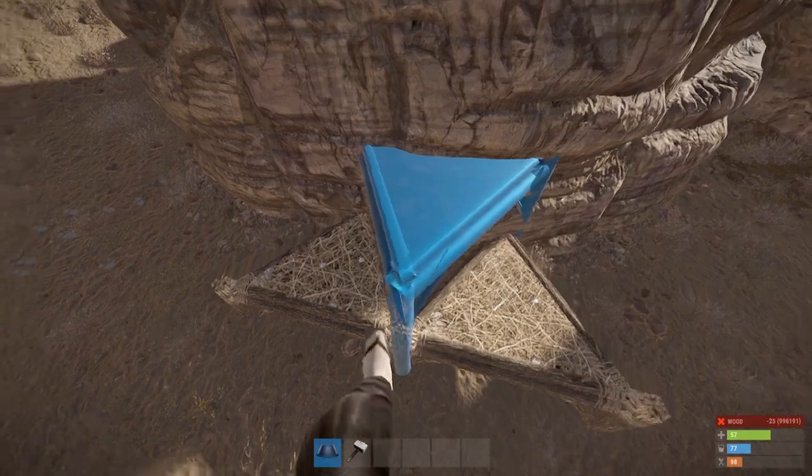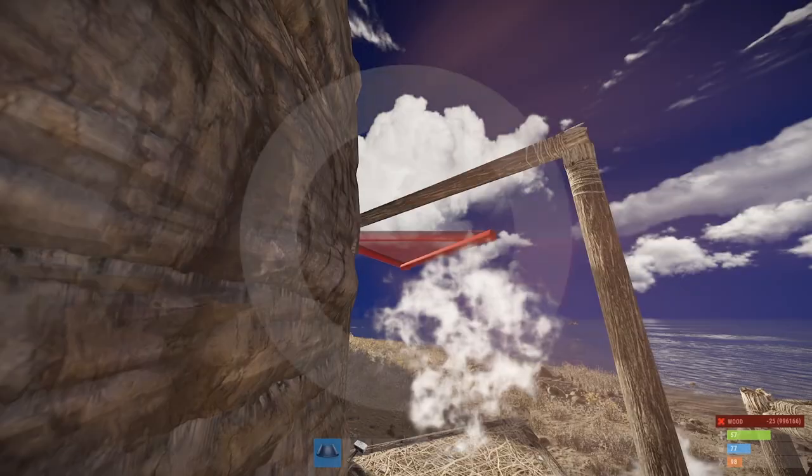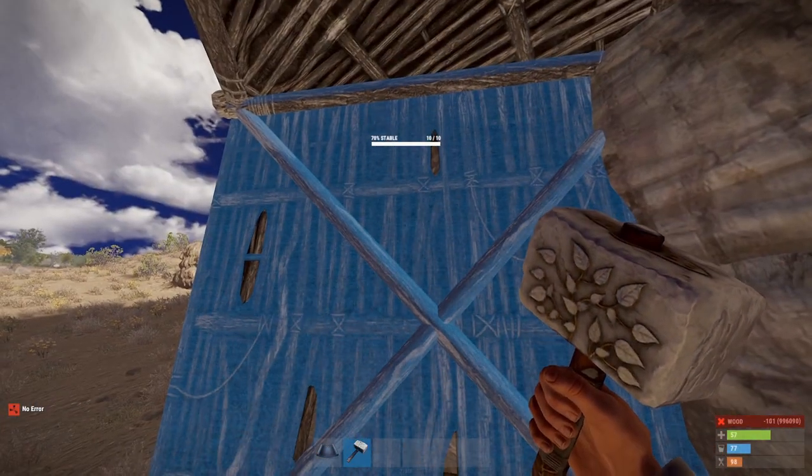To verify you did it correctly, make sure this foundation can be placed and that you can float a floor over where the bunker is going to be. If the floor is properly disconnected, it will have very low stability and you're good to go.